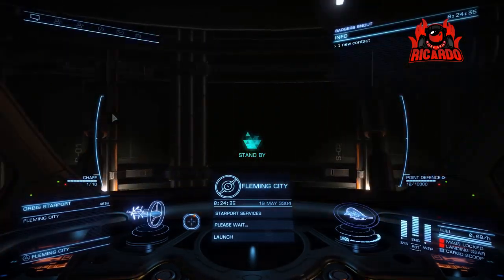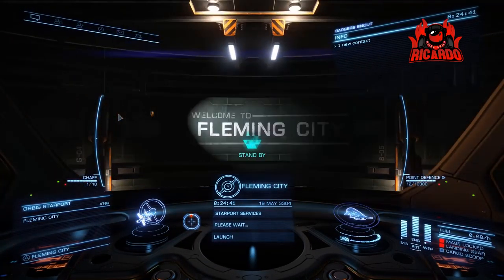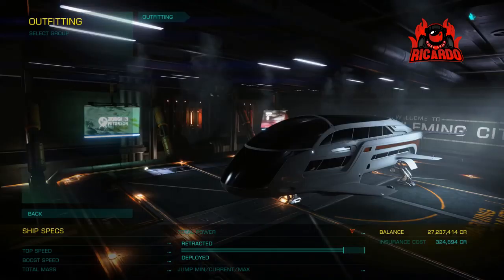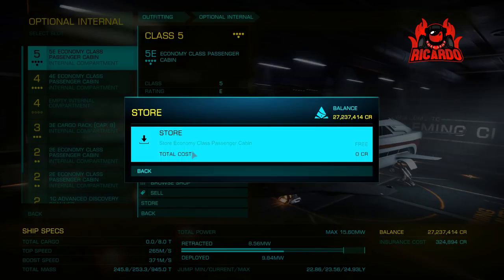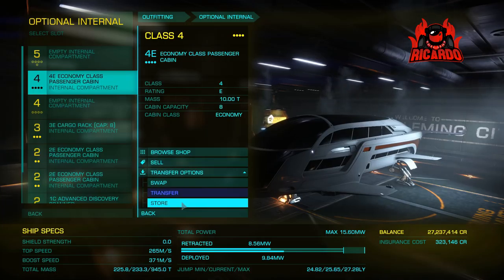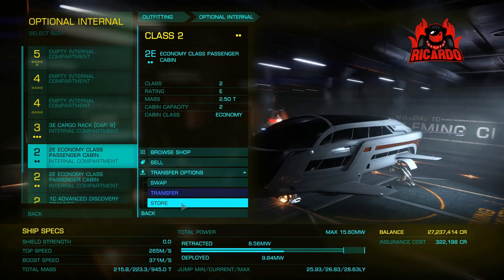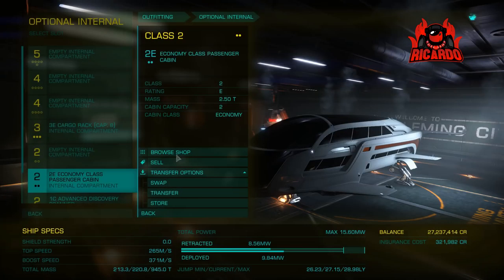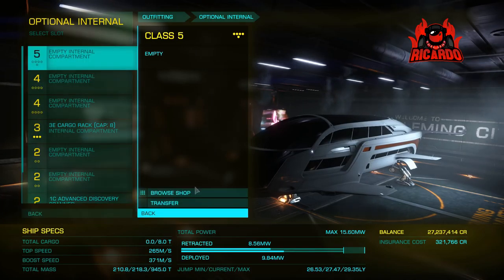Before you do that, you need to find somewhere that sells appropriate passenger cabins. I found Fleming City, which has what you need. In this case the Dolphin has a class 5 slot — I removed the shields and fitted a class 4 luxury cabin. Have a shop around, see what you can get to best fit out your ship. This is one of the main things — you've got to fit your ship out properly or you're not going to make anything.